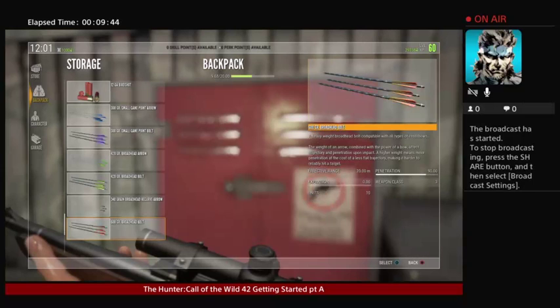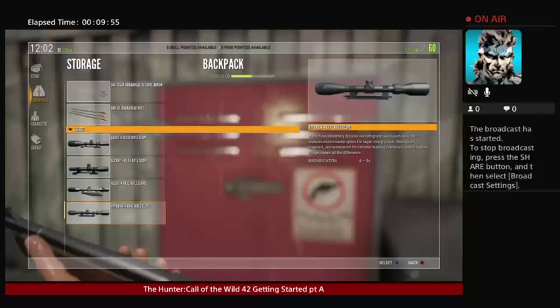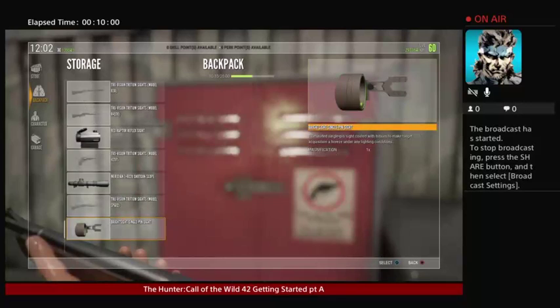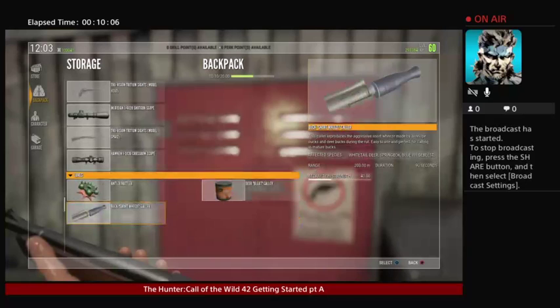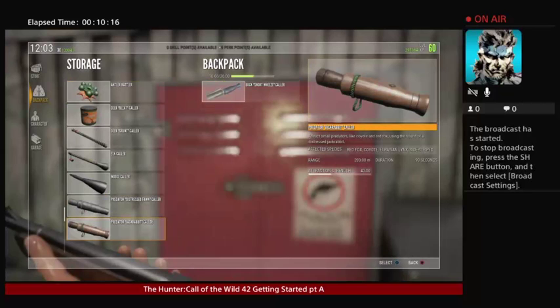For sights, there's all kinds of different sights. I like that little accent scope, but I do like a slightly better scope — I kind of like the 42-power Javi. For the bow, I like this bright sight; it really helps out. As far as lures, that snort wheeze is free if you bought Verhonga and is probably a better call. This jackrabbit predator call right here is probably the best call, but that's best for bear.